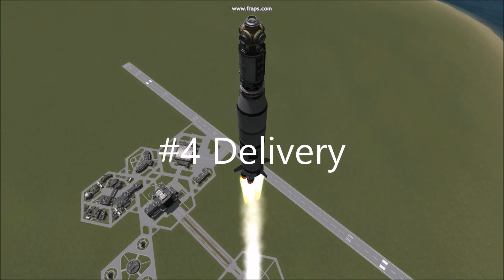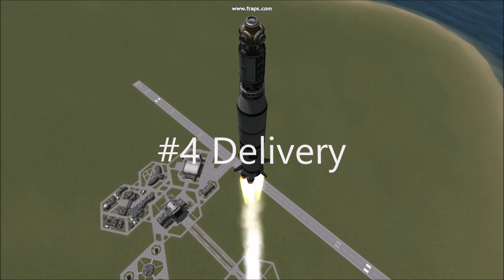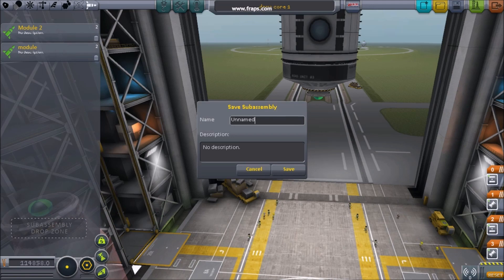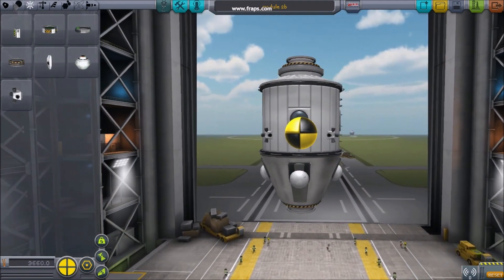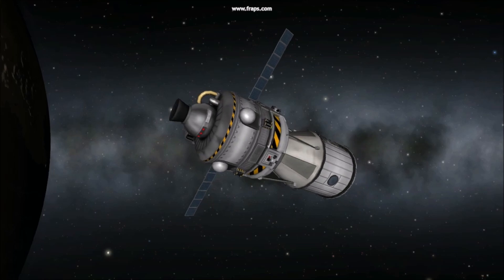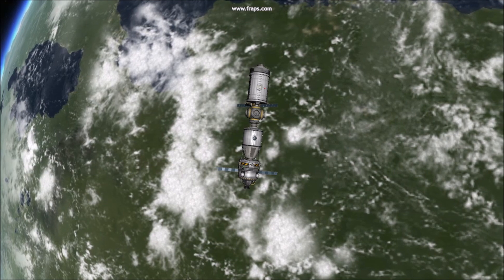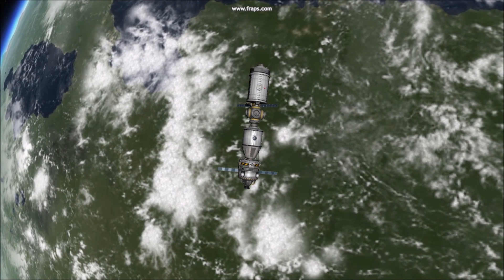Tip 4: Delivery. For constructing your station, you're going to need a reliable heavy launch vehicle. Keep it as a sub-assembly to use when launching your modules. You can build each module with its own controlling probe and thrusters, or you can keep unnecessary components on the delivery vehicle. This can help with a modest part count and a high frame rate.